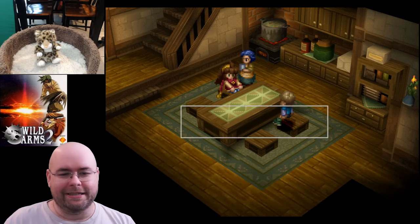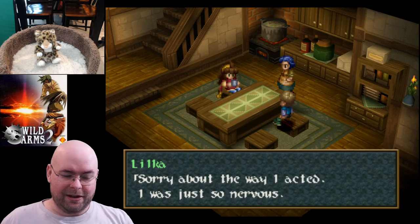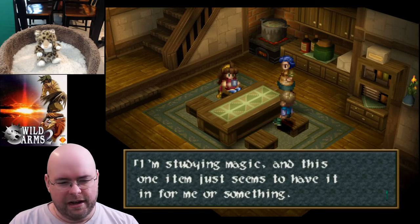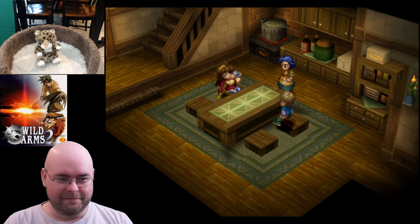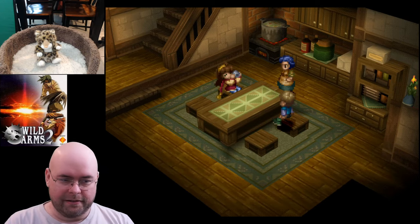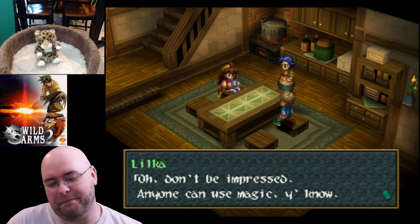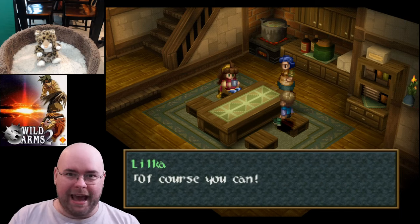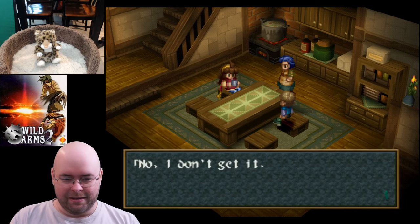Lilka tries a warm treat offered by a villager, calms down, and explains she can't get the hang of the teleport gem. A villager asks if she knows magic. "Actually, I'm still learning." "Oh, I'm so impressed." "Don't be impressed — anyone can use magic. You can even pick out a loved one's voice in a noisy room; that's a kind of magic too." "No, I don't get it."